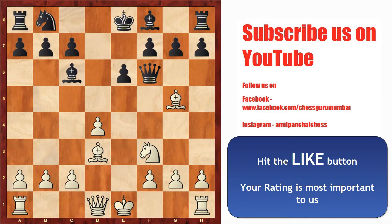White should play bishop to g5, and as you can see, black's queen is trapped. All the squares where the black queen can move have been controlled by our pieces. At the same time, black cannot capture our bishop because the bishop is defended by our knight.